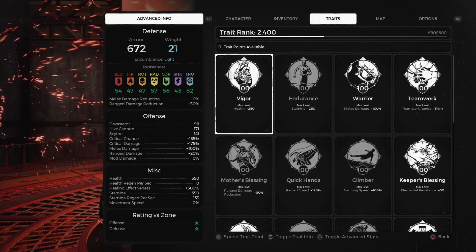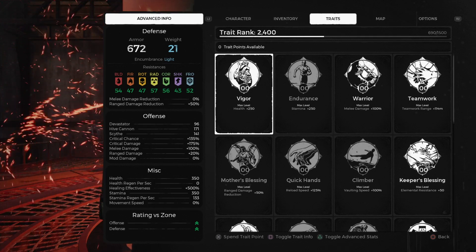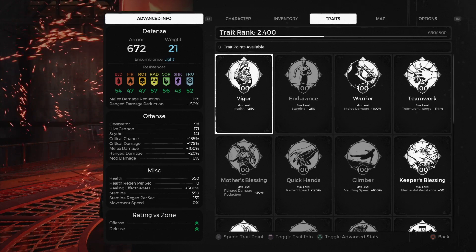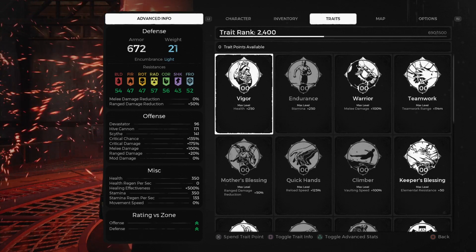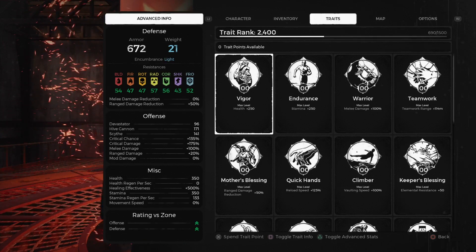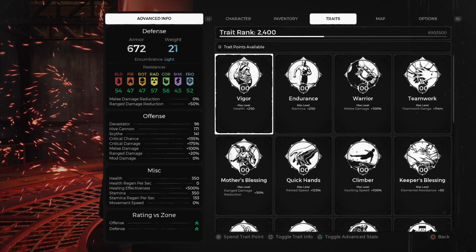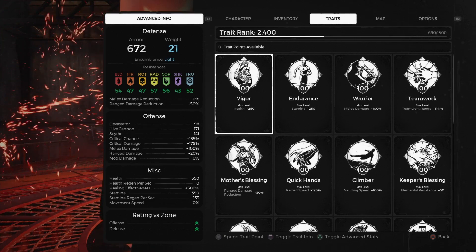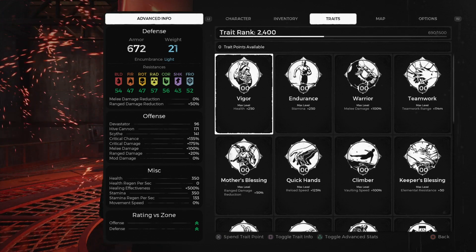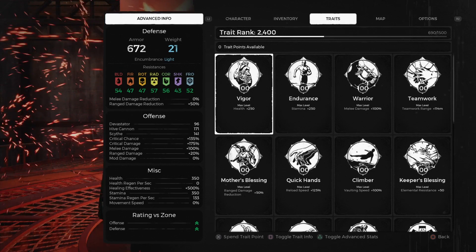So that begs the question: how do we use Save Wizard Advanced Mode to modify our traits? XIM dropped a video a while ago demonstrating how to use Save Wizard Advanced Mode — I'll make sure to leave a link to that video in the description box below. What you're going to see in the next clip is how I modified the traits using Advanced Mode as well, sort of a tomato-tomato situation where we're both achieving the same result, just in a slightly different way.